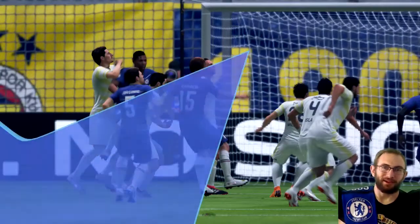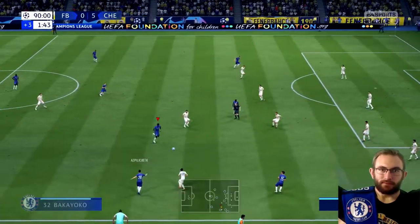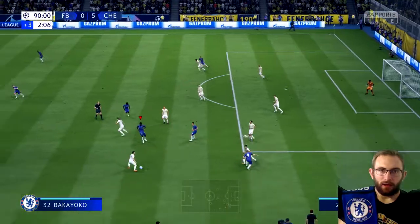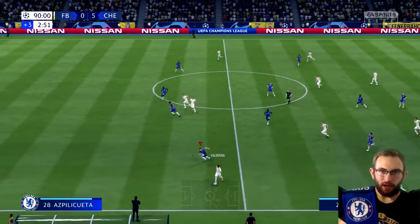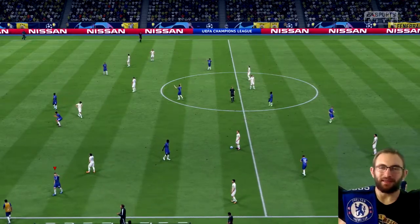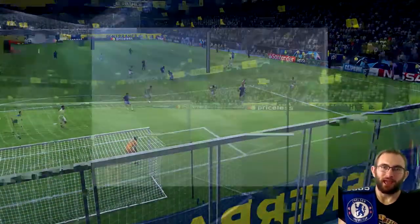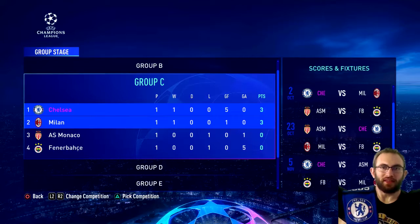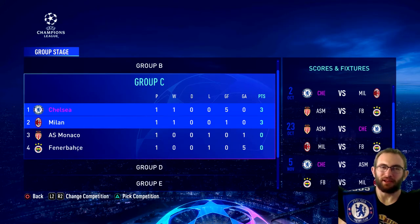A 5-0 spanking for Fenerbahce in front of their home crowd. We might have to put the difficulty up to ultimate going forward. Let's protect the clean sheet for Kepa — and Danny Drinkwater's gone to Fenerbahce too, I noticed that earlier. In the other game, Milan beat Monaco 1-0. We'll see how the rest of the group goes — we definitely want to be winning it, and I think it should be no problem.